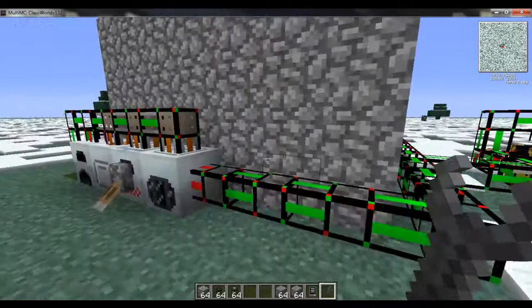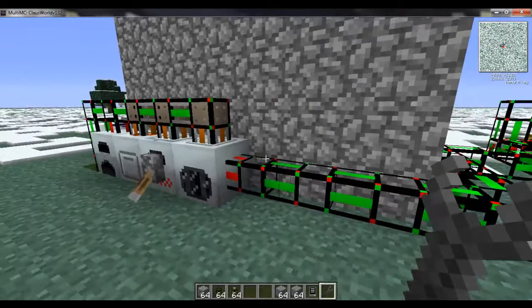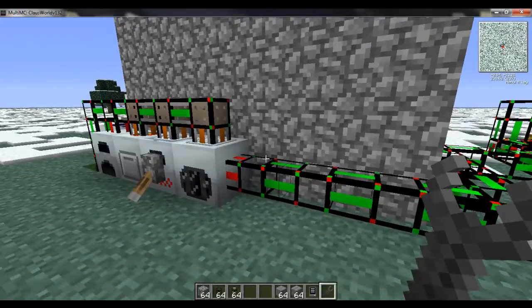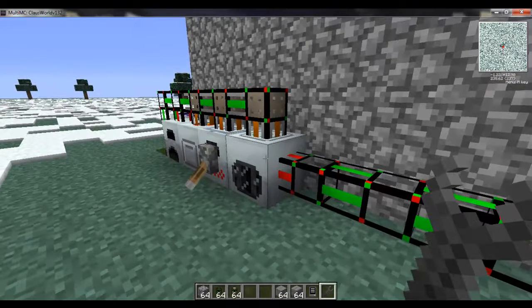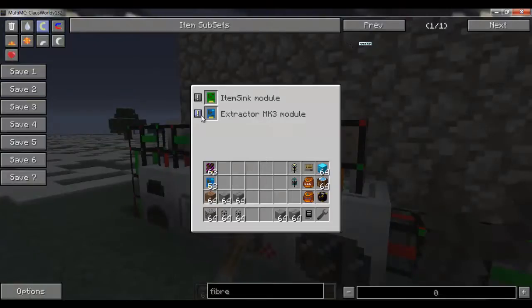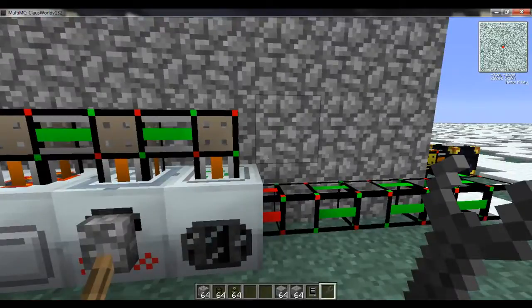The reason it's going to the default route is there's no scrap in storage anywhere yet — and that's where the mass fabricator comes into play. You might want to store some scrap in case you're producing more than your mass fab can eat. Otherwise you would have your mass fabricator set up with an item sink similar to our furnaces and macerators, and that way we can make our UU matter instead.